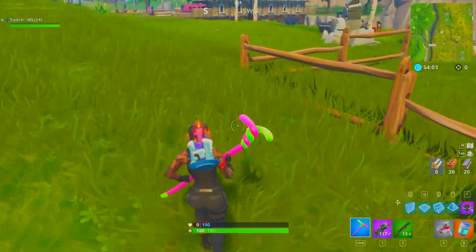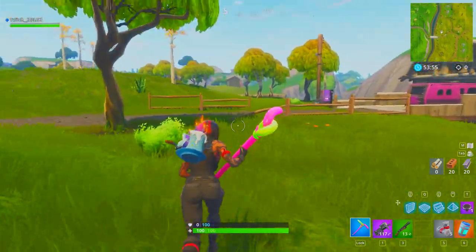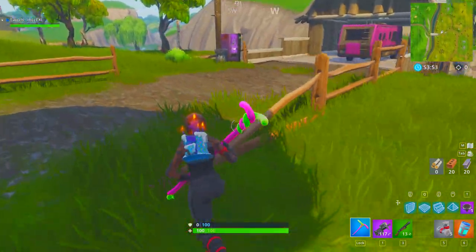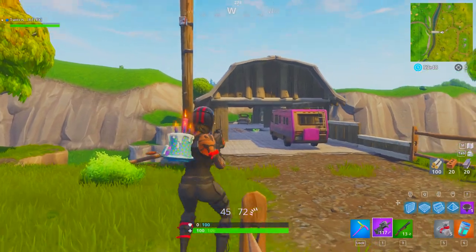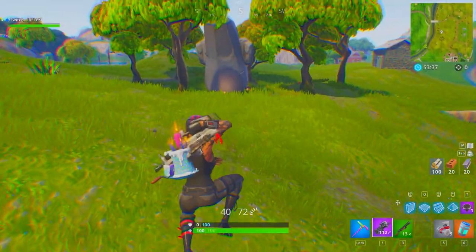With this looting strategy you get in the zone very easily no matter where it is. If you want, you can use it to get a ton of kills, but if you just want to survive and win you can do that too. You want to loot the bridge over here, and after you finish that you're going to move over to this rift spot right here.